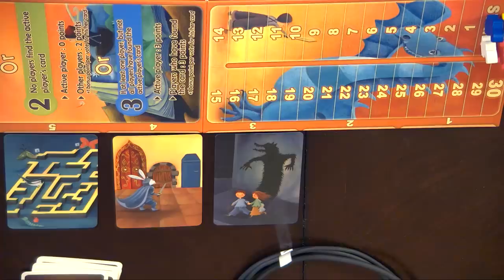They will give their chosen cards to me face down, I will shuffle them up and put them face down. Now each player will take one of their tokens and secretly indicate which card they think is the one that I, the active player, put down. Once everyone has done that, I reveal which card I put down and everyone scores.